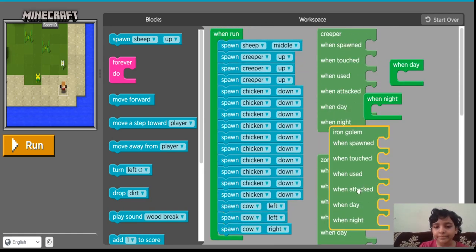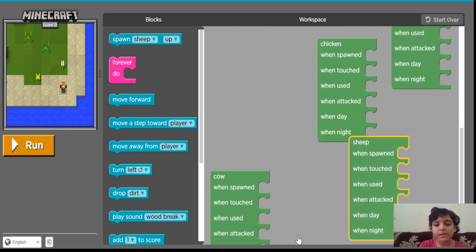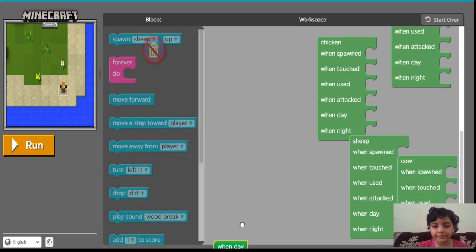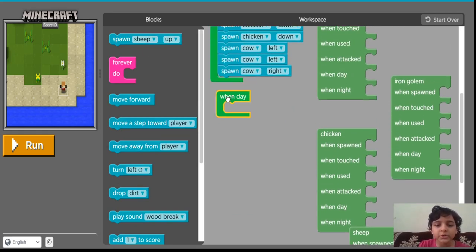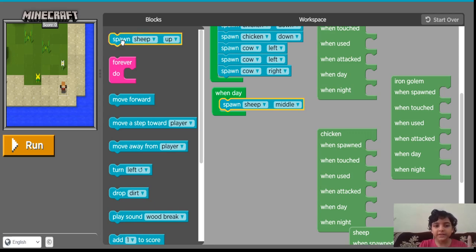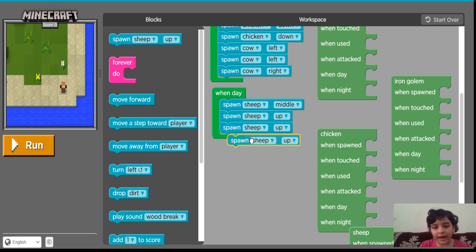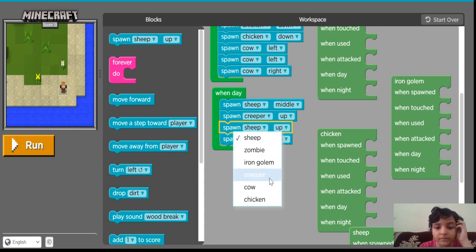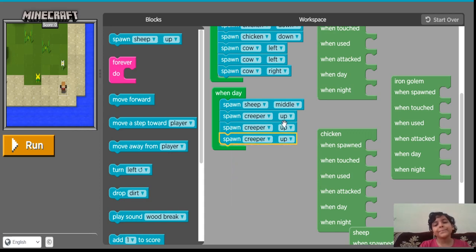So now I am done with this and I am going to take the next event: when day. In Minecraft there is usually day and night. So when day, I am going to spawn 1 sheep in the middle, 3 creepers: 1, 2 and 3 creepers up. And I am going to spawn 7 chickens down this time.